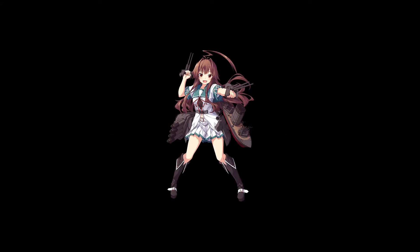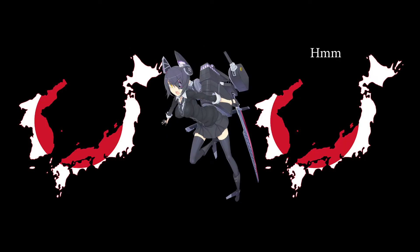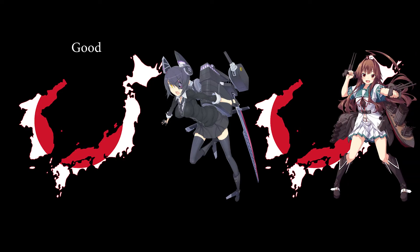Hey everyone, YouTube Taigei here and welcome to my video. Today we're talking about Kuma-class cruisers. After analyzing Tenryu's weaknesses, they decided to increase the displacement in the next class and upgrade their firepower. Thus, Kuma was spawned.